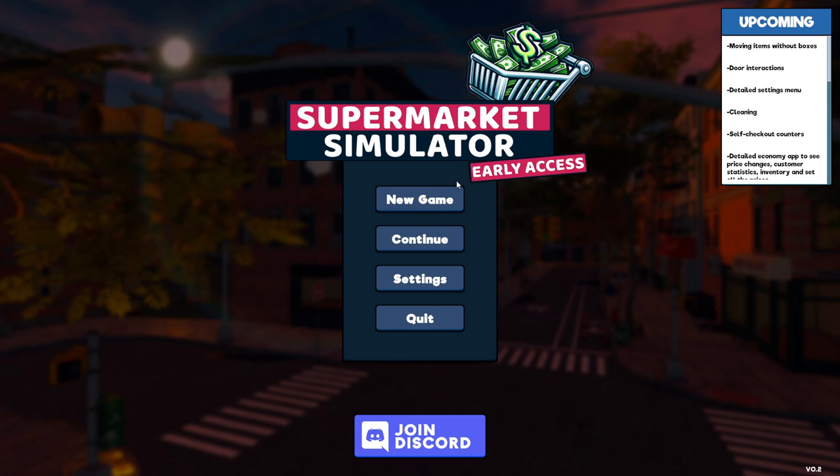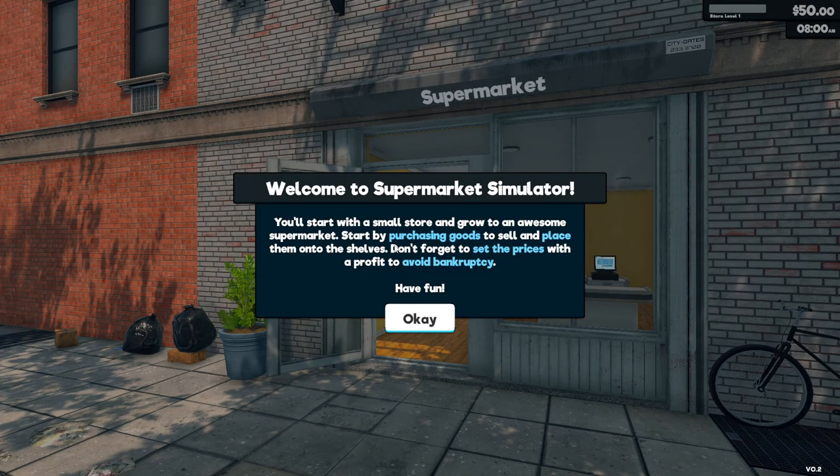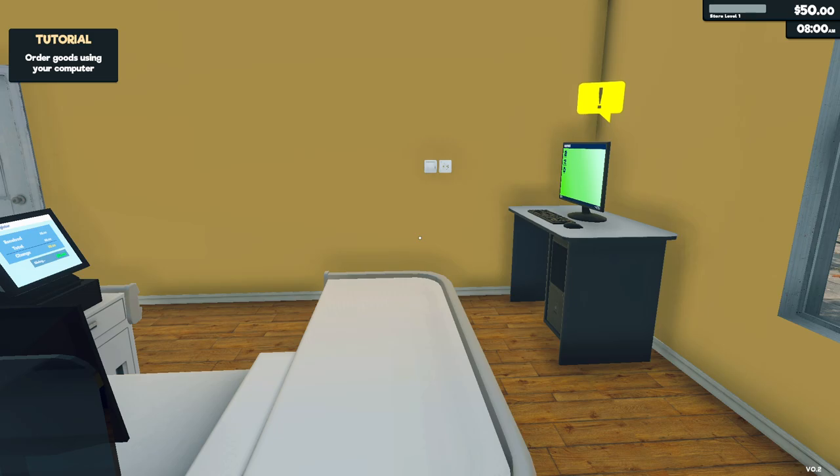We have restockers do most of the work. If you want to create a new game, this will delete the old save — yeah, we are going to start afresh. So we have a small tutorial, or it's more like missions or quests. You start with a small store and grow to an awesome supermarket. We have to manage the price of the stuff as well.